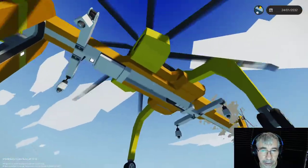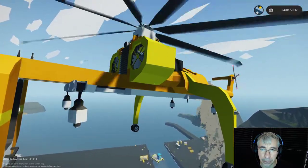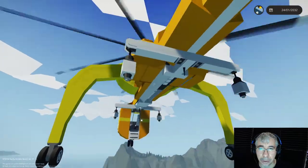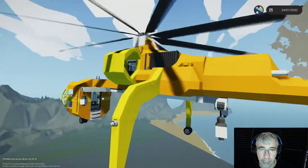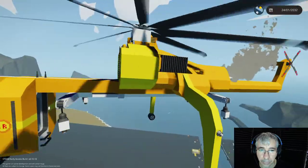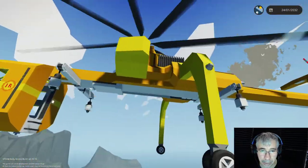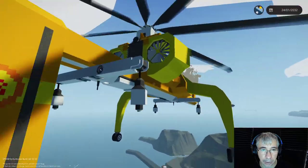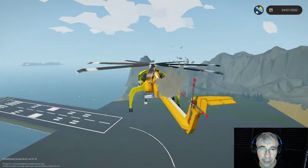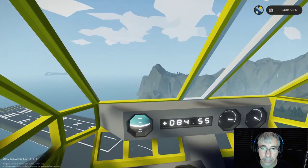One problem with this approach is that it adds extra weight because of the modular design — all these extra structural blocks that you wouldn't need if you built the winches directly into the helicopter. This could potentially be worked around by creating a hole in the helicopter where all the structural things fit. But that's not the main problem.